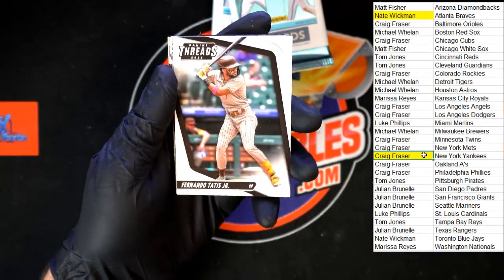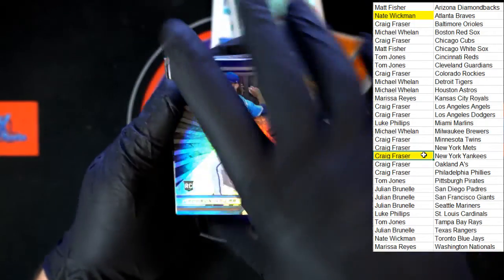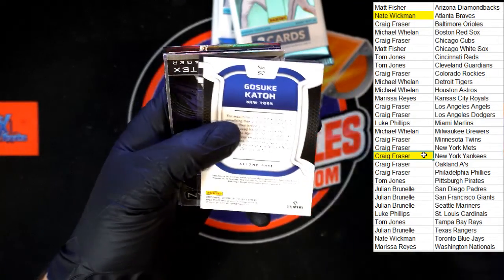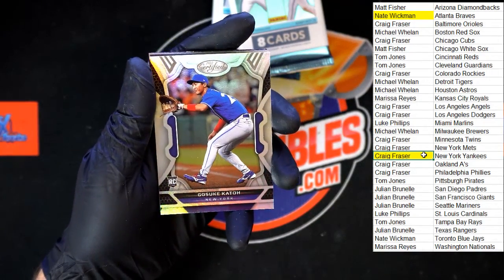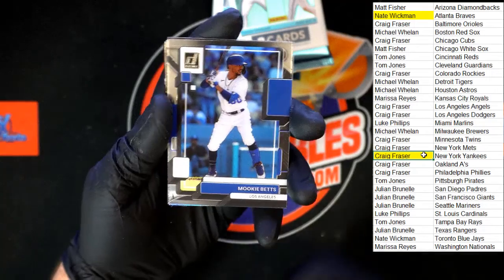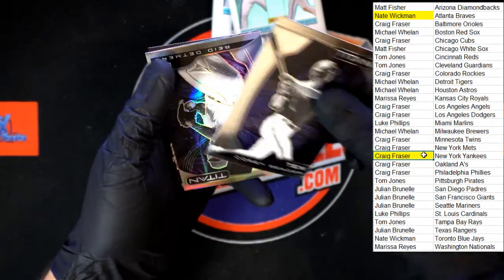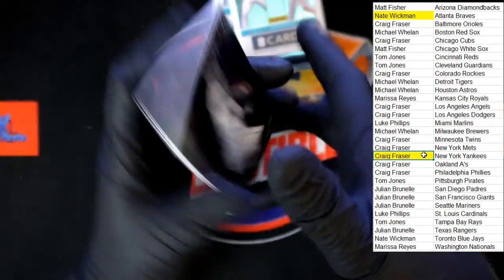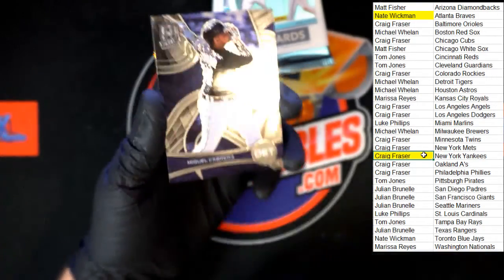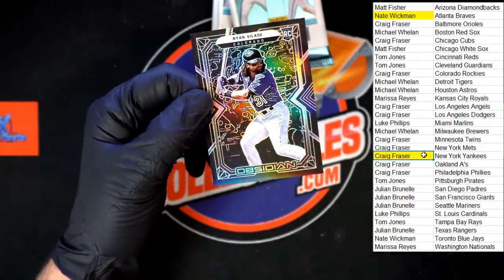Starting pack three off with Tatis Jr. Threads. We've got Jackson Kowar going to Kansas City — that's the XR. Cato for New York. Mookie Betts acetate for the Dodgers. Corey Seager for Texas. Reed Detmers for LA. Miguel Cabrera, Detroit Tigers. And Ryan Vilade, Obsidian rookie, going to Colorado.